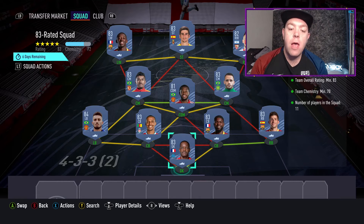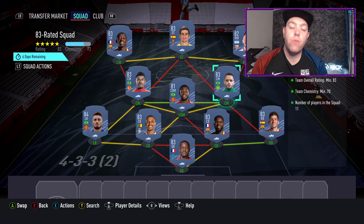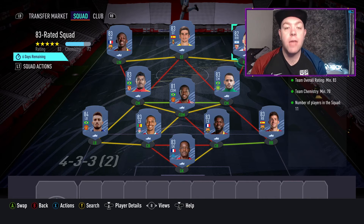The third one is an 83 rated squad, so a bit more expensive. Going for Mandanda, Alex Telles, Joel Matip, Umtiti, Sergio Roberto, Renato Augusto, Fred, Paulinho, Ousmane Dembele, Gerard Moreno, and Ocampos on the right wing. That's 83 rated, 72 chemistry, and you'll get that spot on. Again, as long as you're using the same rated players, you will be fine going forward.